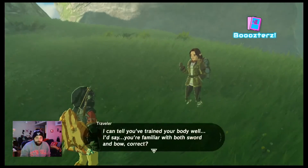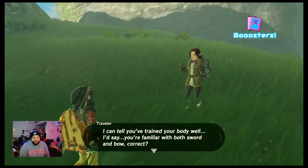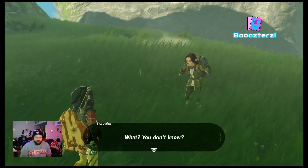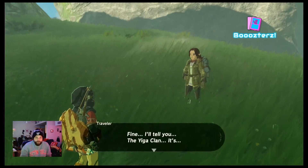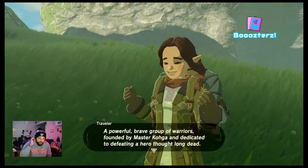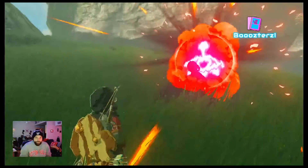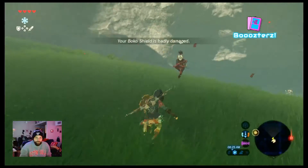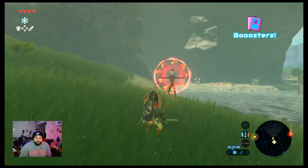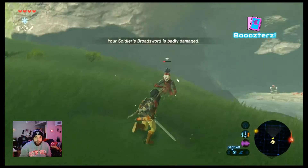She's gonna try to kill me. I can tell you've trained your body well — I'd say you're familiar with the sword and bow. Why don't you join the Yiga Clan? The Yiga Clan? Fine — it's a powerful, brave group of warriors founded by Master Kohga, dedicated to defeating a hero thought long dead. I will take your life!